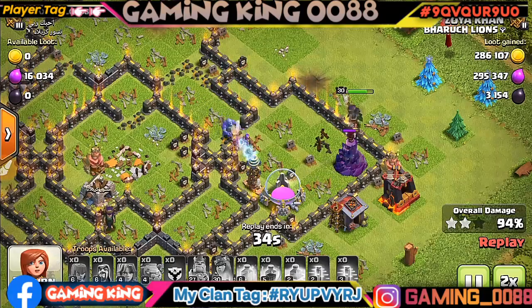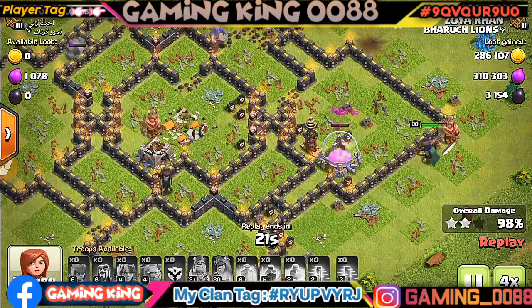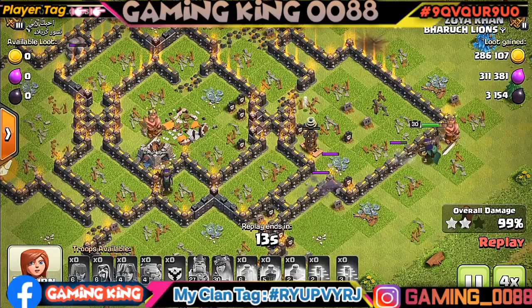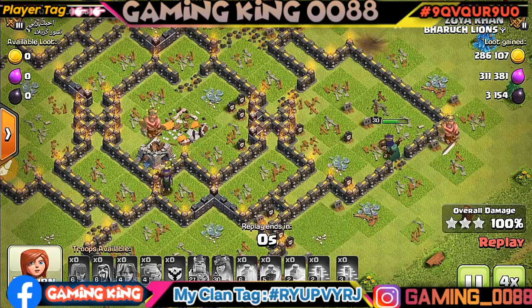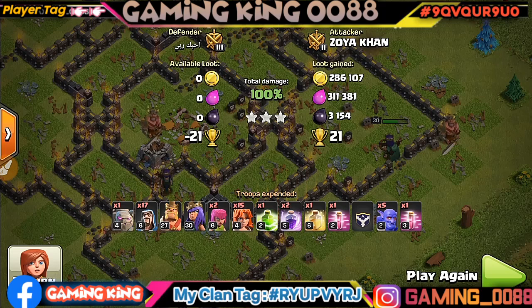So you have to watch the attack. I will force the attack so you can attack on this wall. If you have one thing, take a poison. You can use this for trophy pushing — it's a little high, but you can use it for trophy pushing.